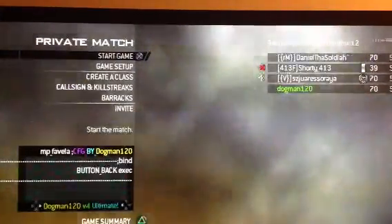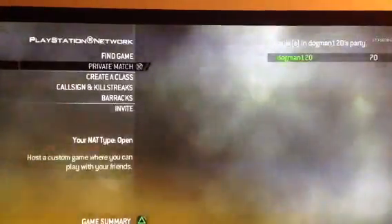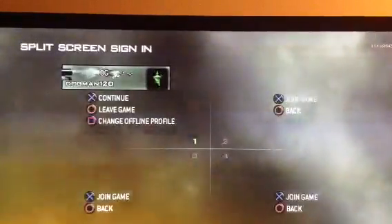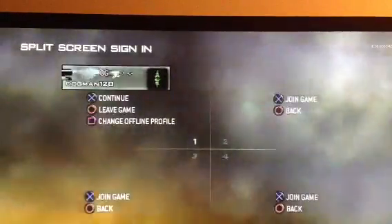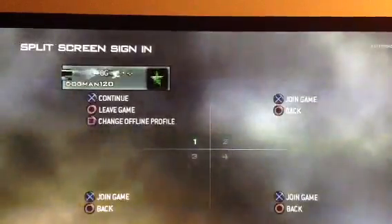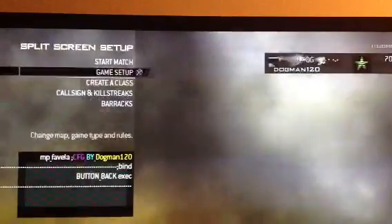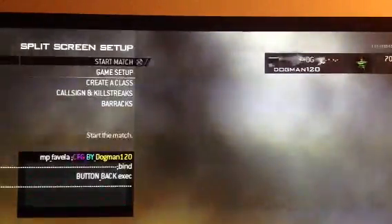This is how you can get CFG. From the computer, you would download the link in the description and put that on your USB. It doesn't have to go in any file. Then plug it into the right slot of your PlayStation and enter a CFG lobby. It doesn't matter what it is, because usually they'd be edited versions — so try it anyways. Put it in the right slot, back out, go to split screen, turn online and locks on, and then start match.